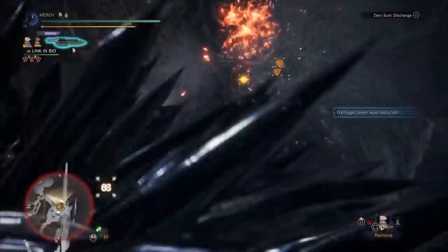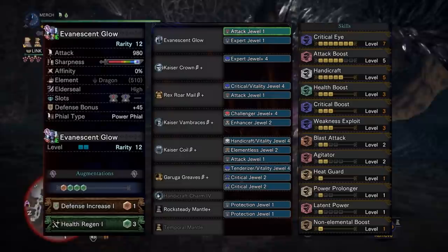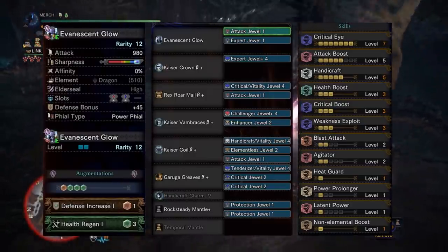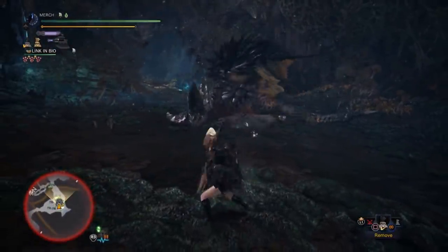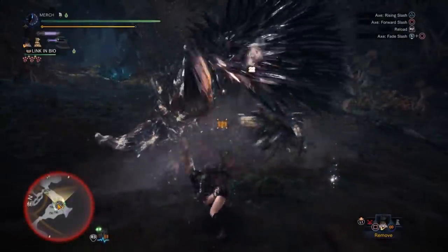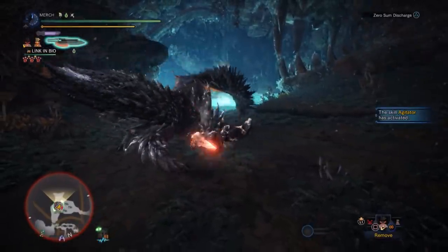If for some reason you prefer a truly raw switch axe, you can swap the charm for the Handicraft Charm 4 and use the Shara Ishvalda switch axe. You'll also need to slot in a Non-Elemental Boost deco, which will see you drop Agitator 2 and only one level of Power Prolonger. This one technically still does more damage on a per-hit basis than the other two simply because it can reach purple sharpness, but once that drops it's bad, so be sure to stay within that purple.